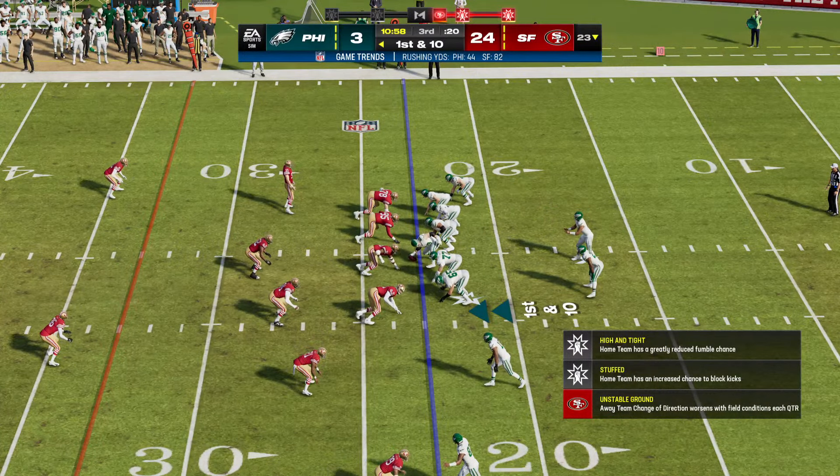Both teams wearing their 1980s uniforms — I'll usually go old-school uniforms in these streams when I can. Hurts steps up, throws to the left-hand side, it's complete — Mike Quick along the sideline. Hurts looked like he was going to take off but saw Quick had gotten free and hits him along the sideline — second big reception from Mike Quick, and the Eagles out to the 48-yard line, into San Francisco territory. Hurts tries to roll outside but can't escape Charles Haley — there's the sack, a seven-yard loss. Both of these teams can get to the quarterback, with dominant pass rushers in Charles Haley and Reggie White.